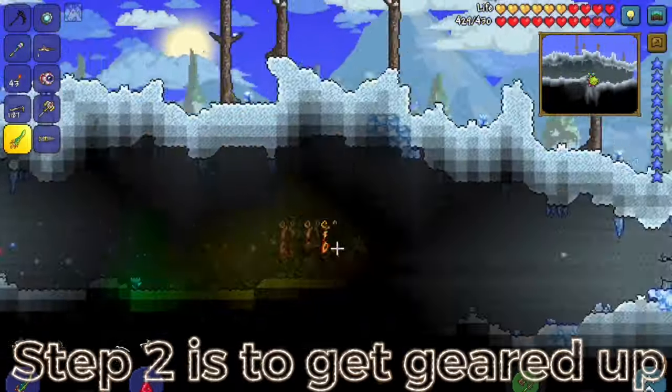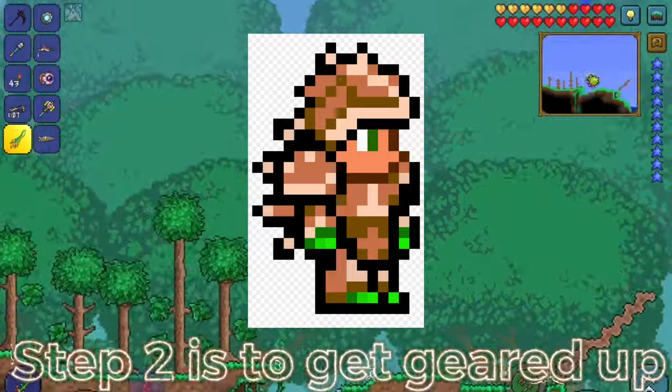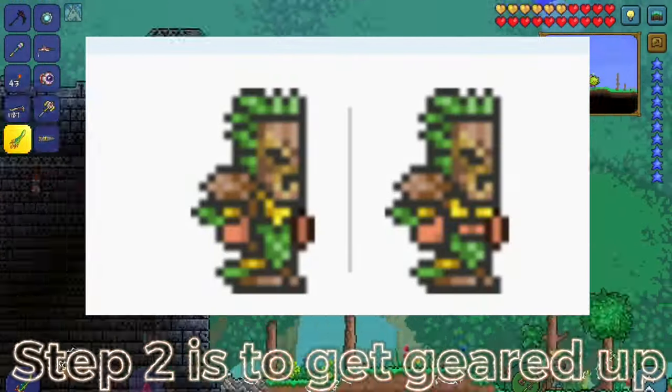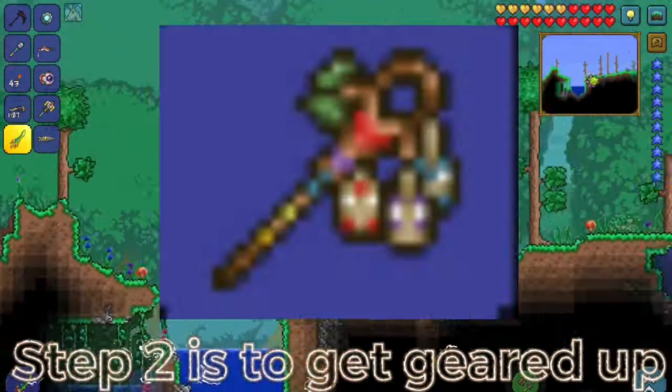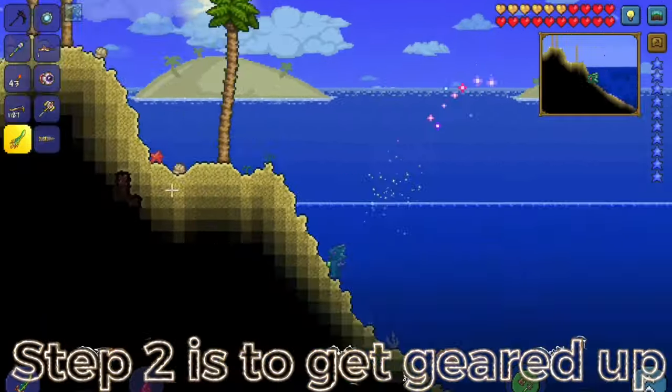Step 2 is to get geared up. This means getting turtle armor. If you want, you can get something called tiki armor. You get tiki armor by getting the pygmy staff and going to the witch doctor — then he'll sell tiki armor.